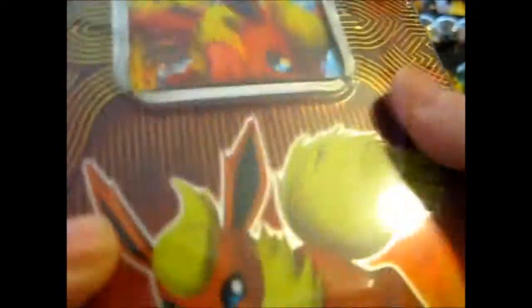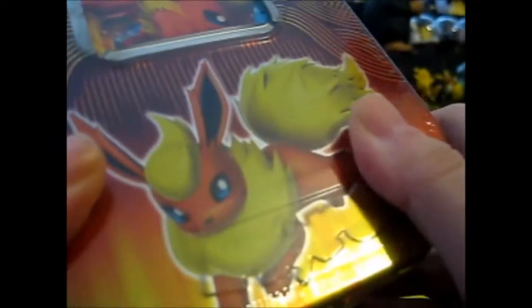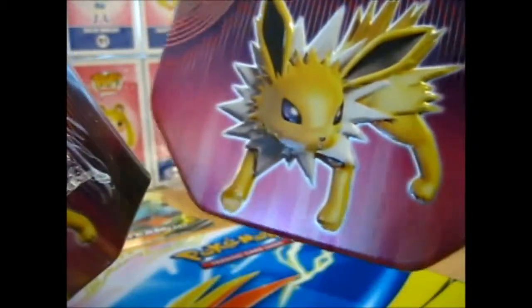I'm just now noticing — this is an error tin, technically. Look, the Pokémon embossed bit is right here, and the Flareon one is right here. It's printed wrong. You see these? The shape is embossed right there, and the Pokémon is right there. But this one is an error one.